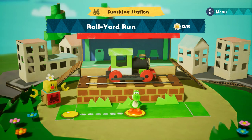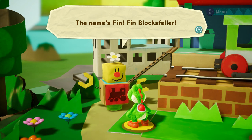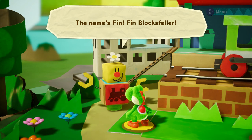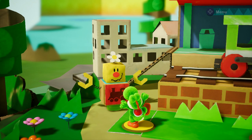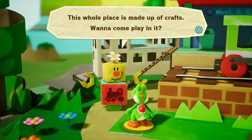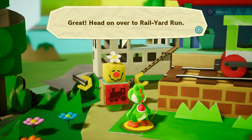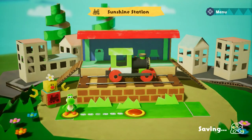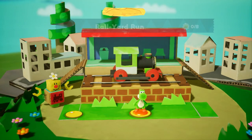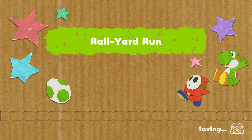Rail Yard Run, Sunshine Station. Who's this guy? The name's Finn. Finn Blockafeller. How do you do? Yoshi! Yoshi's happy. This whole place is made up of crafts. Want to come play in it? Great, head on over to Rail Yard Run. I don't know what that guy does, but we'll find out, I'm sure. Unless the demo cuts off right after this.